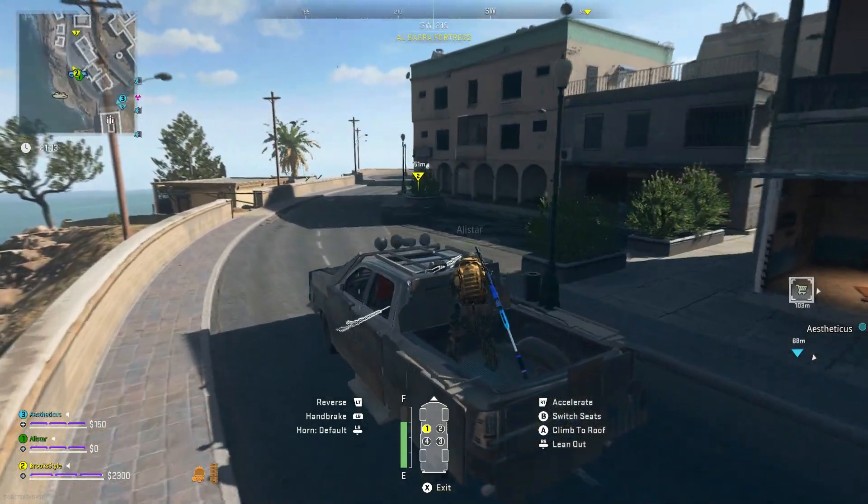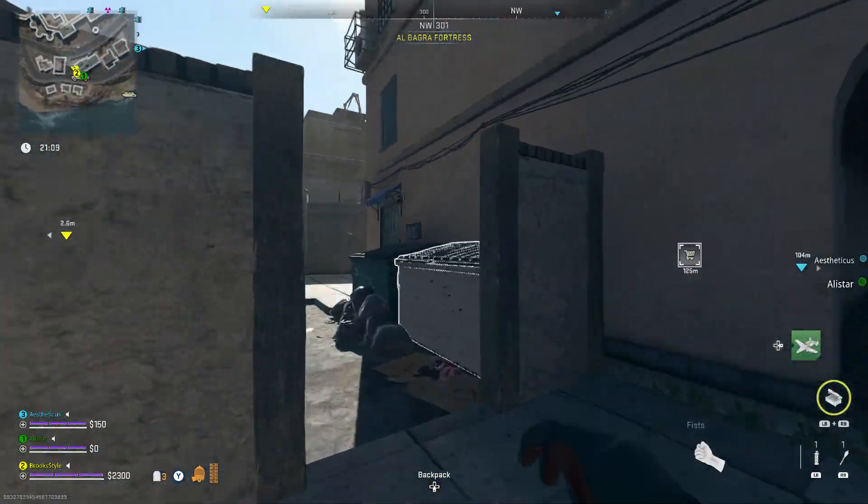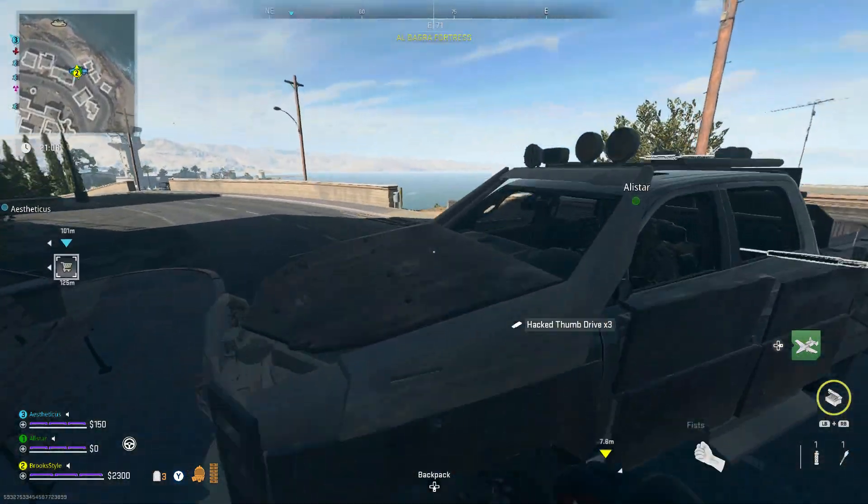This is how to complete Flight Plans for Black Mawz tier five. First, you need to go to the dumpster dead drop in Albagra Fortress and get the three hacked thumb drives.